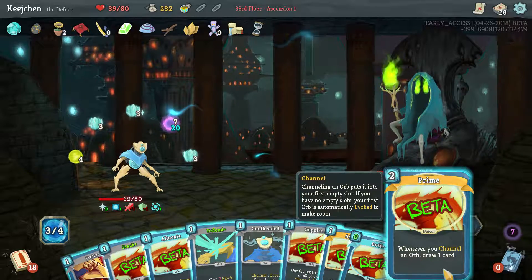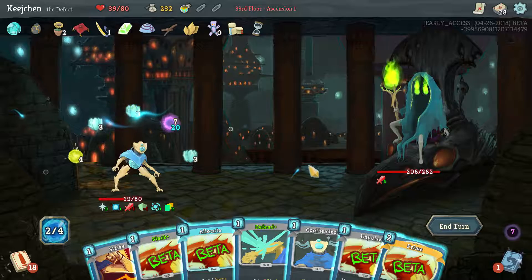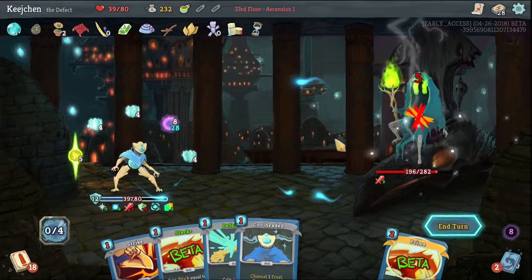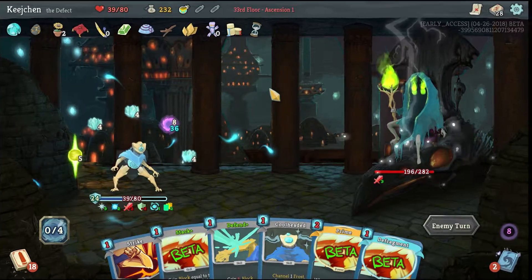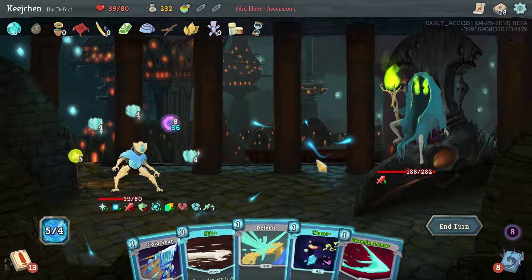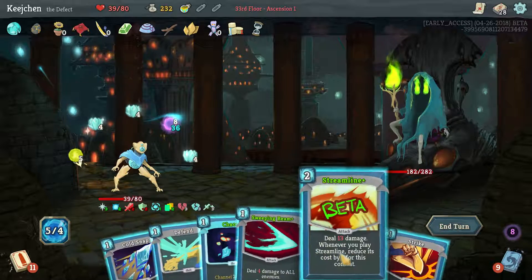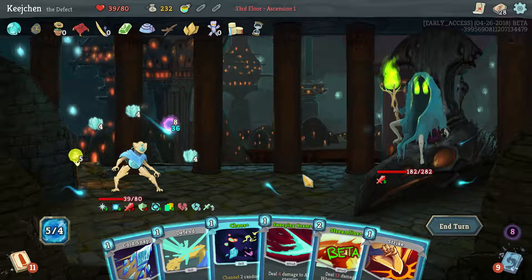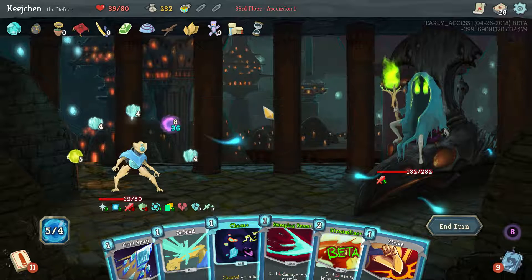Prime — going to channel an orb card, so play this. Then the buffer — I think that's pretty good. Allocate, impulse, so good. And this dark orb is becoming dangerous. Defragment — gain one focus, very cool. I finally managed to get a real combo deck with this guy. I like it, it's so cool when it works. Why did we draw an extra card here? Oh, because the first card we play is played an extra time. Chaos here — I think that's pretty good. We will exhaust and evoke the dark orb here.